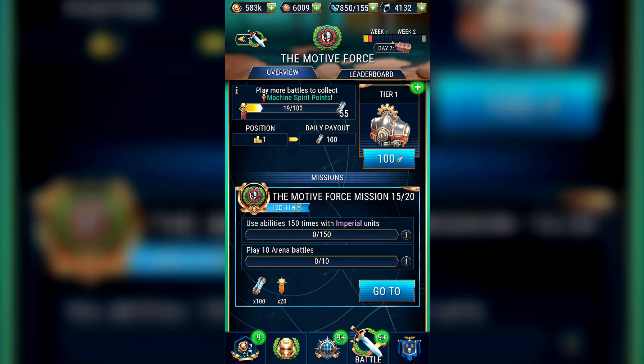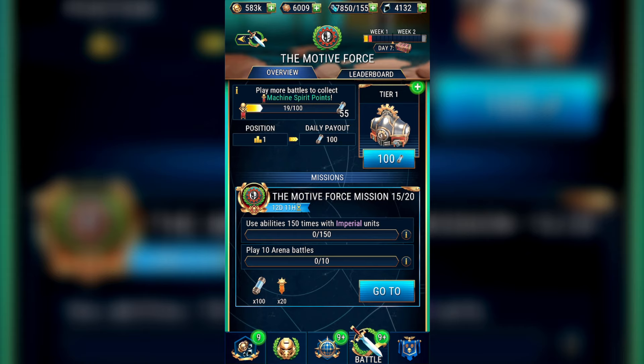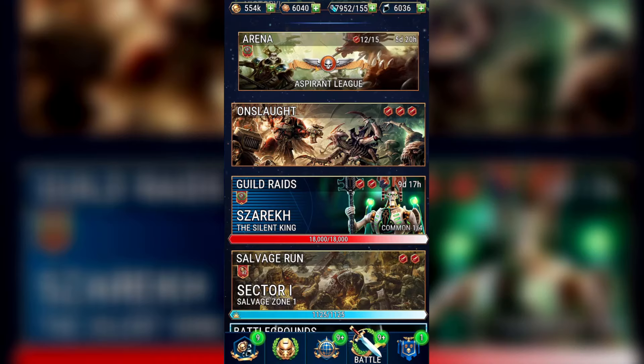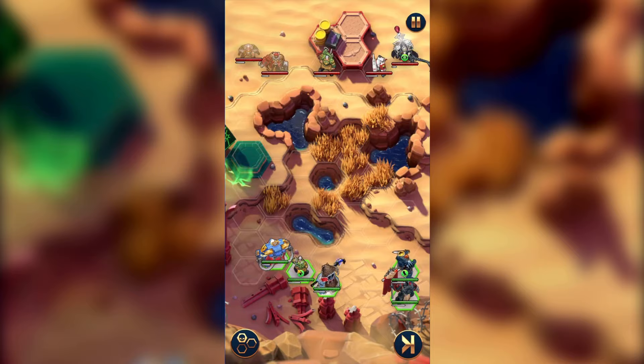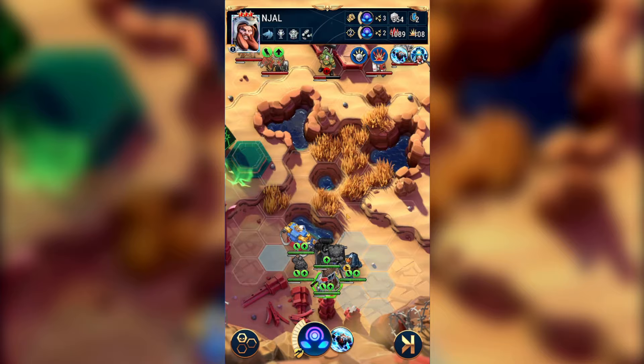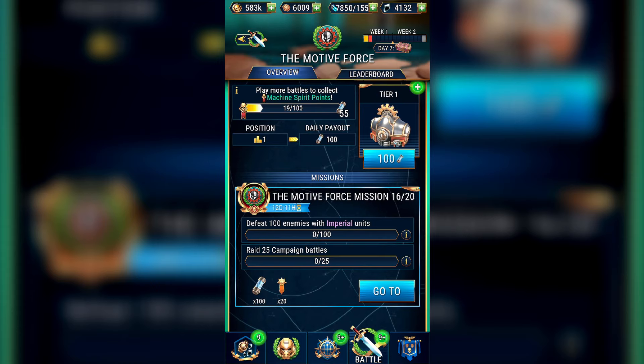With Mission 15 we're really starting to move into the serious missions — this is why we didn't use any tokens for the last mission. Here you need to use abilities 150 times with Imperial units and play 10 arena battles. I would definitely recommend picking Imperials in the arena whose actives are easy to trigger. Characters like Thaddeus or Ancient Thoriad are a guaranteed trigger because you can use them at the start of the match. For everyone else, just play through the battles and move on to campaigns to finish getting the rest of your abilities.